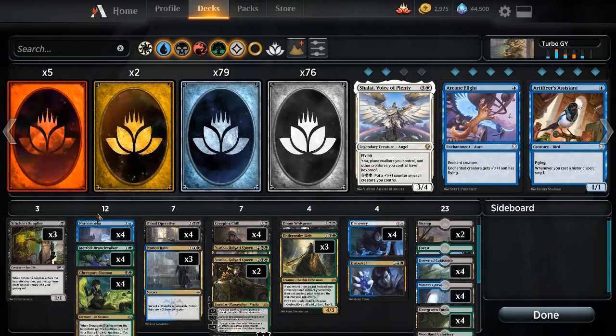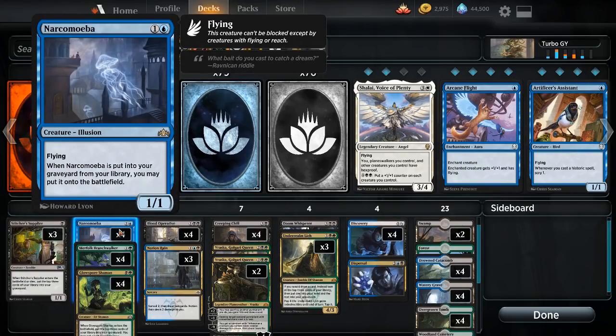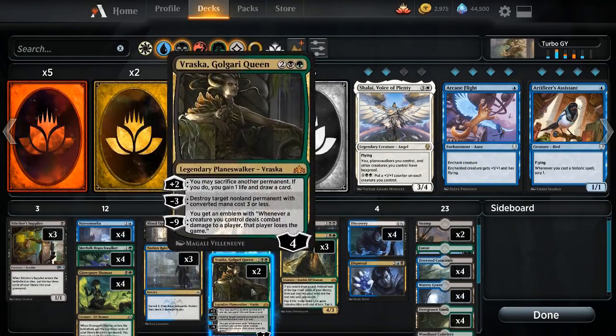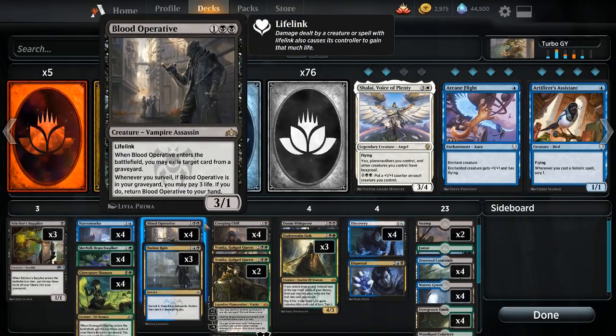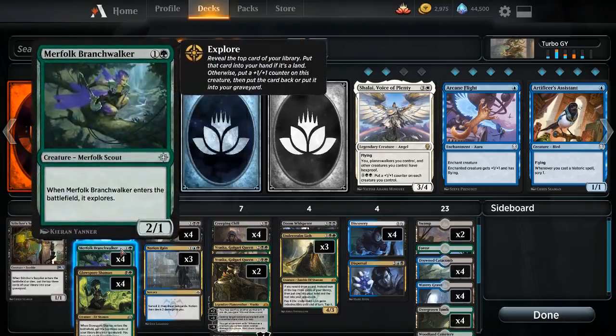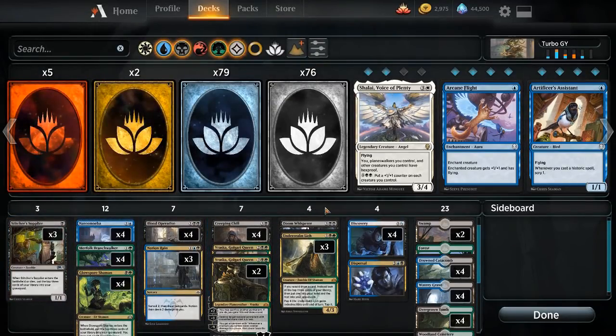The theme of this deck is to mill itself, put a lot of cards in the graveyard, generate value that way, and then leverage that into doing other things. A 1/1 flyer is not a huge payoff if you mill it into the graveyard, but Vraska turns that into an entire card. Creeping Chill is obviously a terrible card in general — six life swing is cool, but it doesn't matter if it can't impact the board unless you're dealing damage to yourself and pressuring your opponent with small creatures. I'm hoping to get a few wins and mostly just have fun because this deck is a blast.